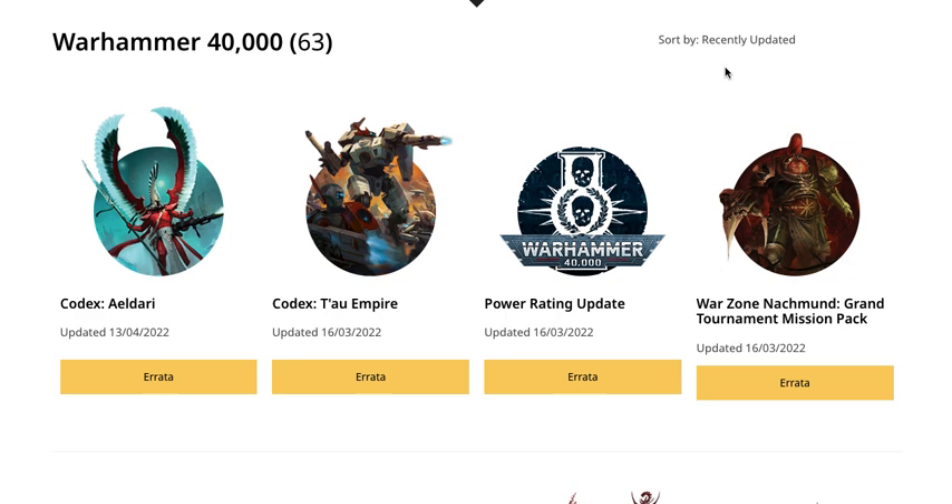Welcome back to the channel. Warhammer Man, back in the studio. We are officially getting hit with the Codex Eldari update — this is essentially the FAQ update for the most recent codex. It is April 13, 2022. We already know a couple of things we're expecting inside, so let's take a look and see exactly what has changed. Make sure to like and subscribe for Kill Team, Necromunda, Age of Sigmar content, news, reactions, reviews, and painting tutorials.